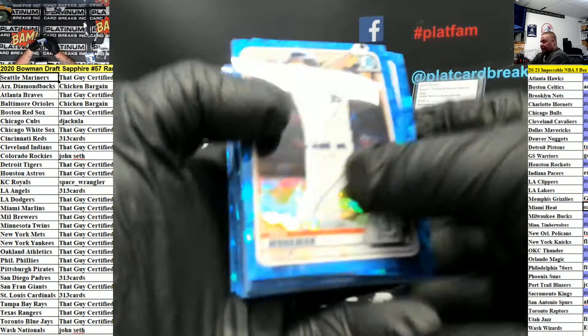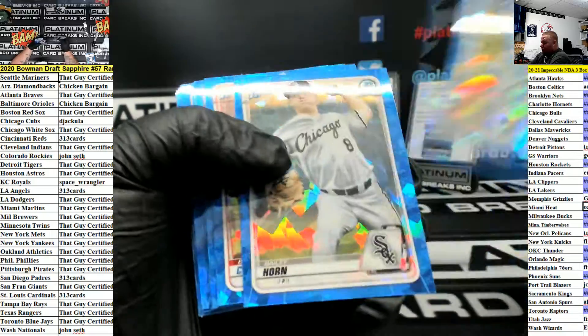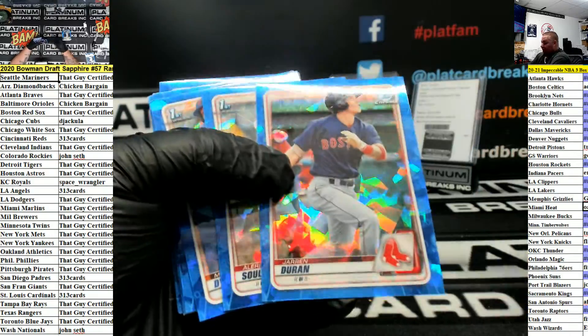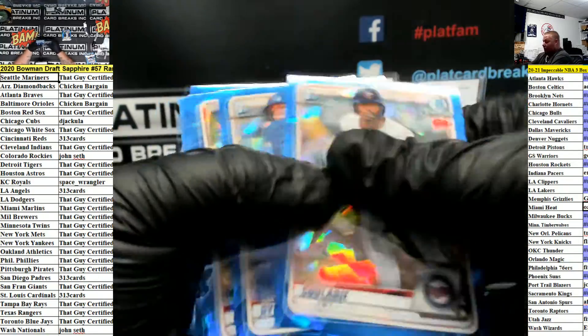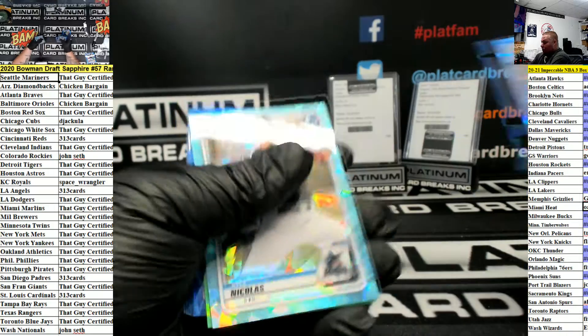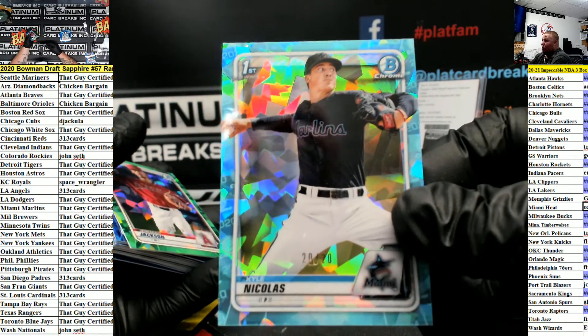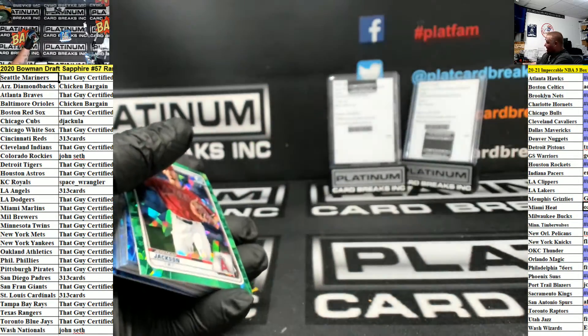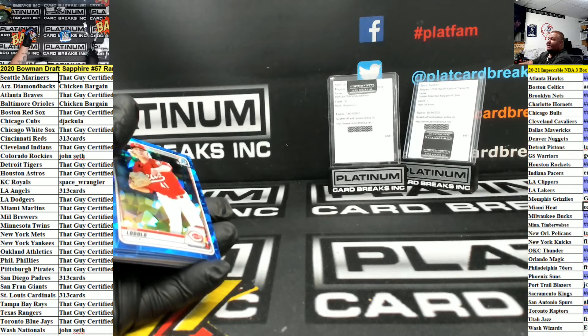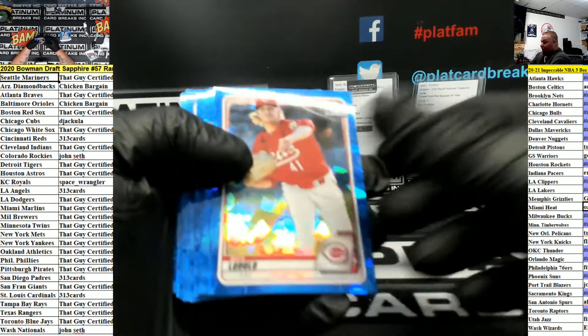All right, last box of the three. Workman, McDowell, Jones. Duran — that'll be top loaded. Oh, 20 of 20, Nicholas for the Marlins — going up to that guy, certified. Jackson 10 of 50 — Jeremiah Jackson, that's the Redbirds guy, for three-one-three cards.